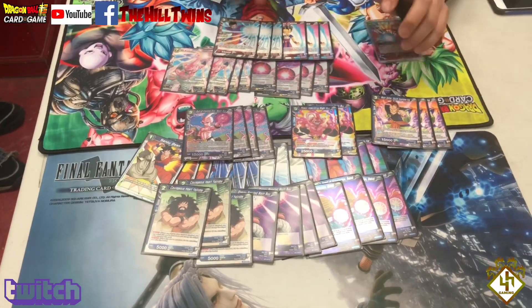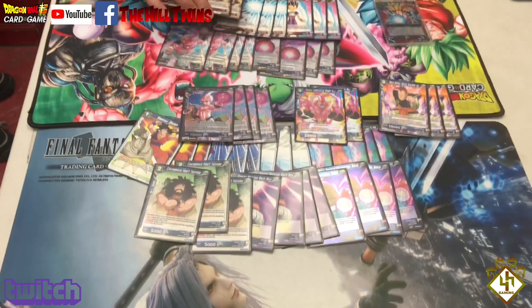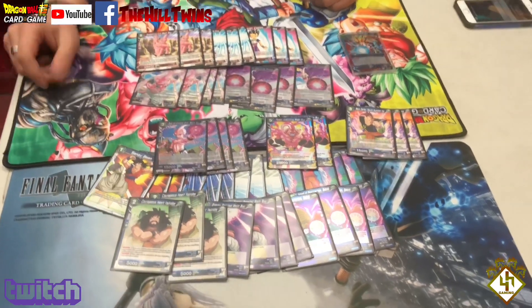Three Gohan's, just because I like this card a lot, and it's moving into the red area — you're going to need some red for sure. And finally, three of the Awakening Evil Majin Buu, because that's the only card that you can target to evolve into.